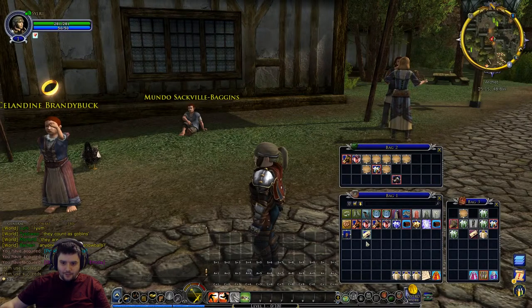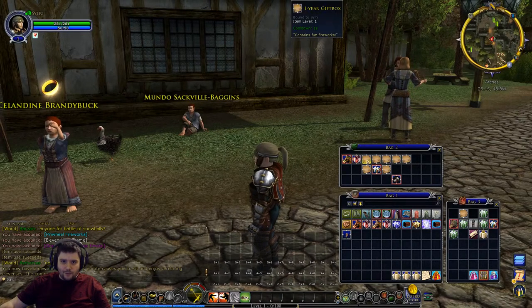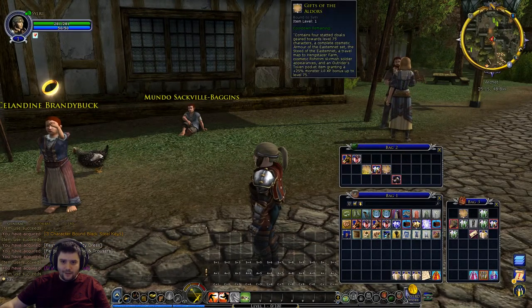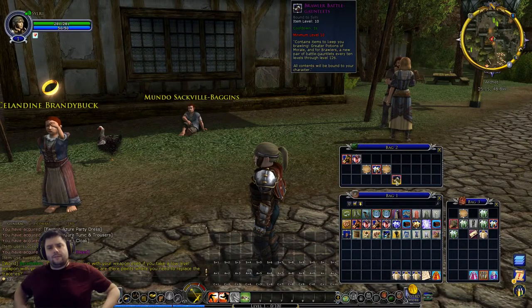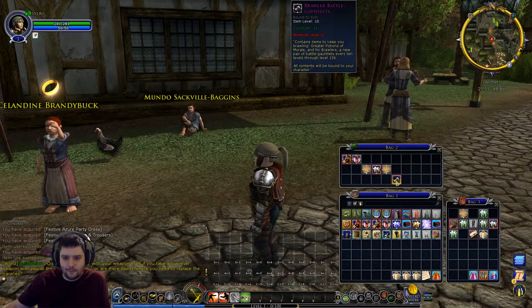Let me open the 11-year gift box and see what we've got - armor of the Westfold, one-year gift box, two-year gift box, and so on. There's also Brawler Battle Gauntlets from the medium tier of the Gundabad expansion, which contains a new pair of battle gauntlets every 10 levels. Rather than being a scaling item it just gives you a new one, bound to character - but we don't get that until level 10.